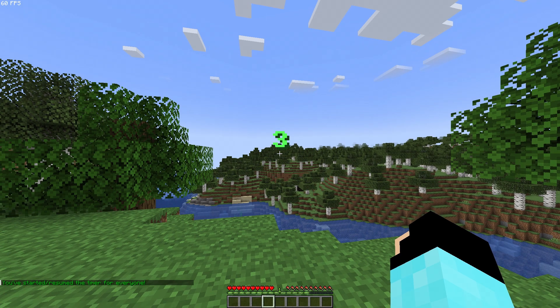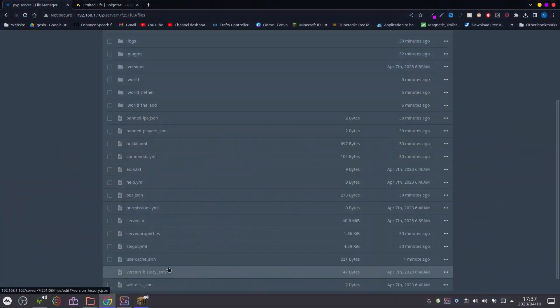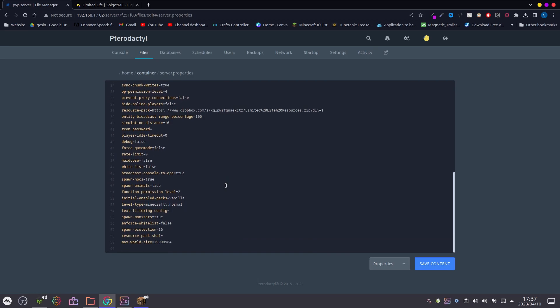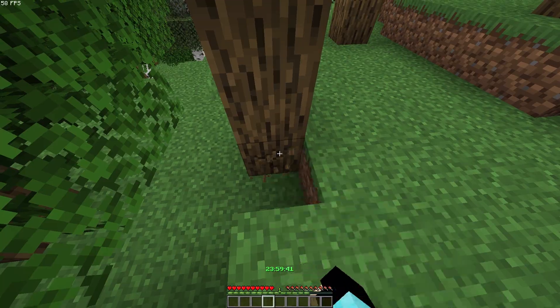If you want custom sounds, you will need the custom resource pack. And if you want your friends to automatically get the resource pack when they join, you must go to your server.properties file, then go to the resource pack link field, paste the download URL, and it will automatically be downloaded for them when they join.